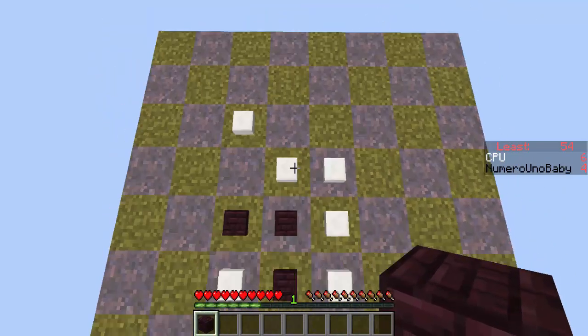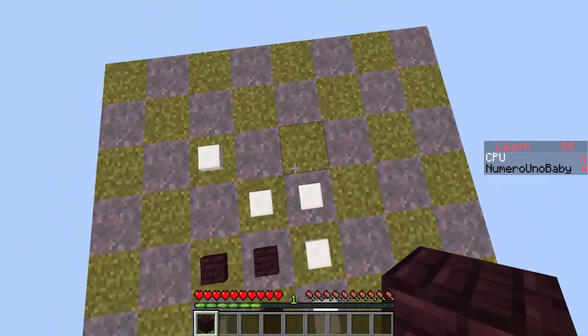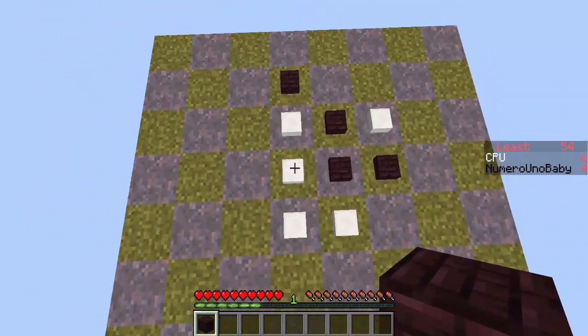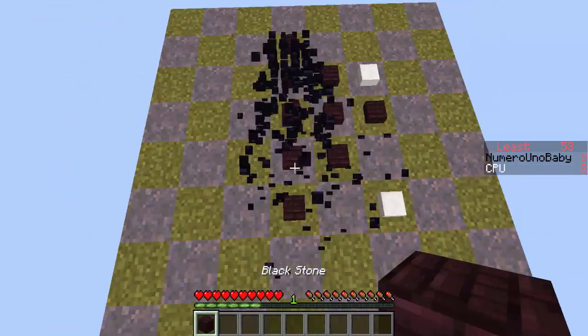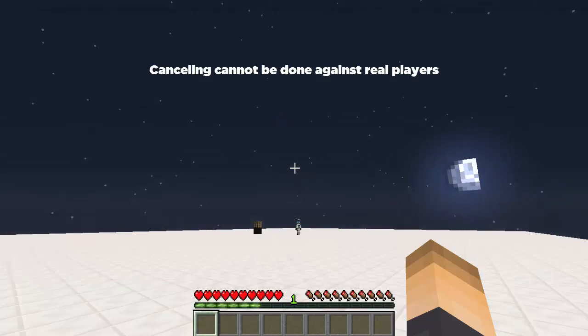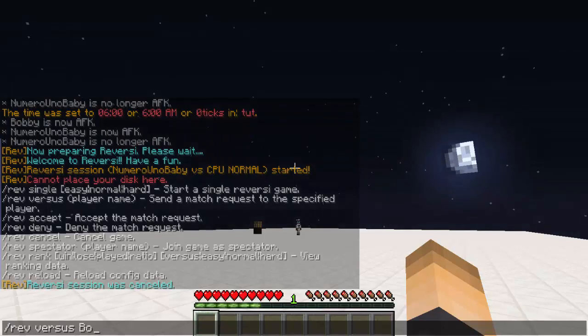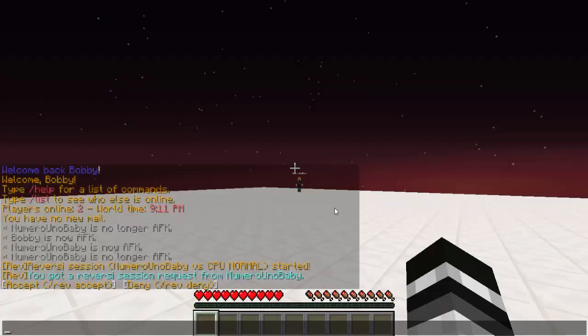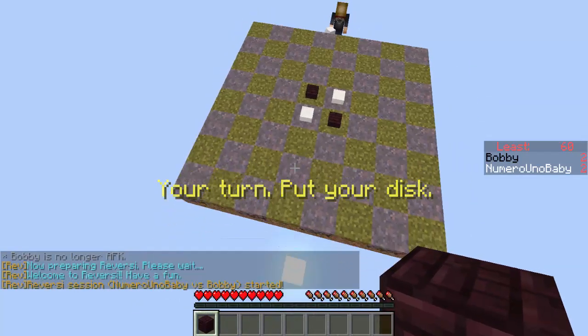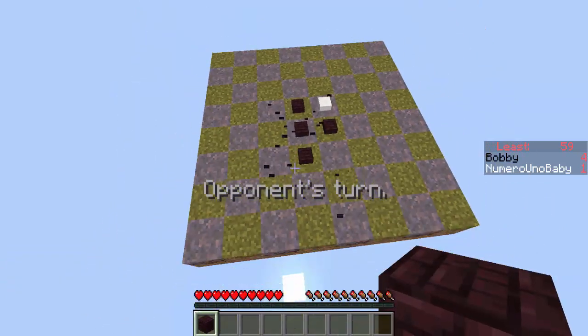Playing this with your friends will kill time on your Minecraft server and hopefully you'll gain more players. You can place a block where you have a block on the other end, and that'll destroy all their blocks in between. While playing you can type slash rev cancel to forfeit the session. To challenge another player, type slash rev versus and then their name — they can type slash rev accept and you'll both be sent into a minigame. Whoever has the ender brick goes first.